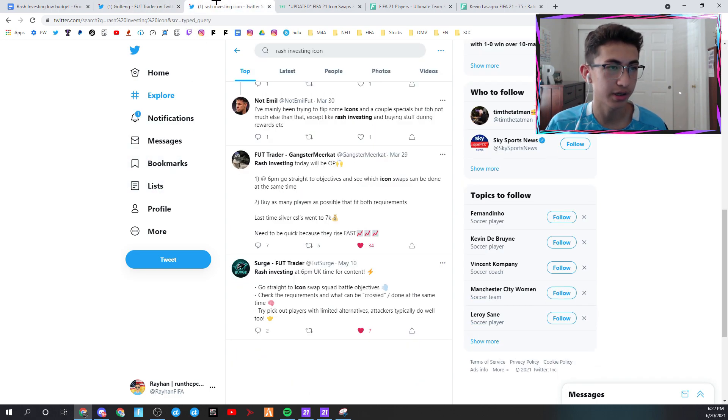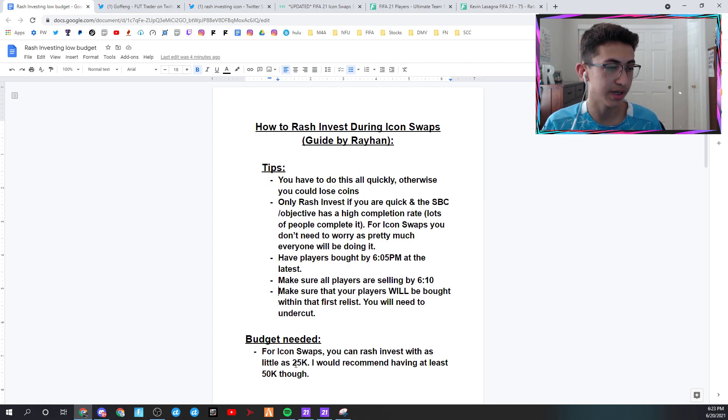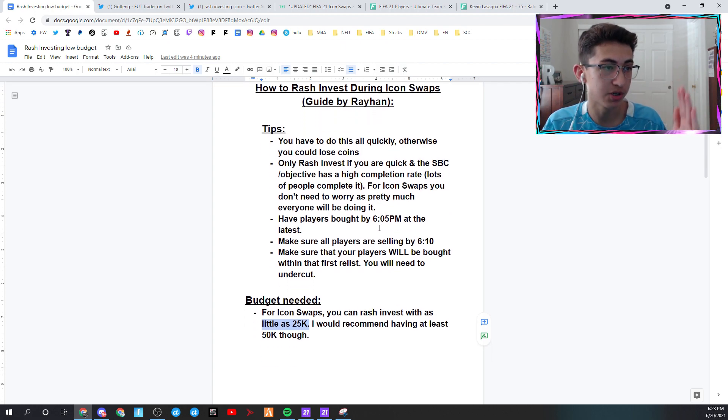With this method, if you're quick and know what you're doing, you can be very profitable. The great thing is you can do it with as little as 25k, though I'd recommend over 50k or even 100k — it makes it easier, but you can still make a lot of coins with 25k. You have to do this quickly before other people start buying, because they'll cut into your profits and if you aren't experienced you can lose a lot. With Icon Swaps, everyone will be completing it, and if you can do two tokens with one squad, literally everyone will be completing it — so these players will be in very high demand.